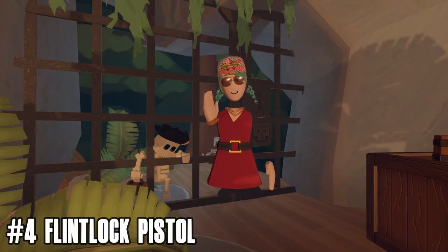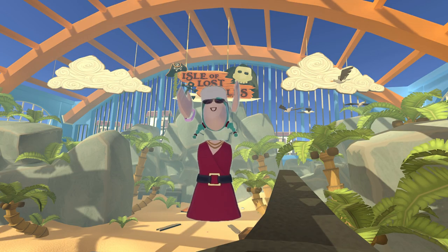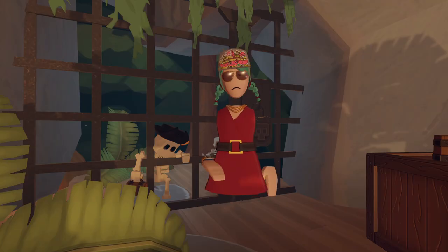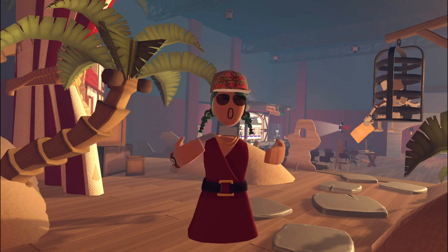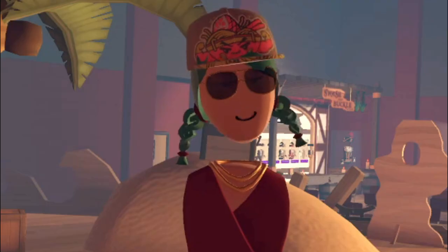Number 4: the flintlock pistol from Isle of Lost Skulls. These are amazing — you can throw them up in the air in an epic gunslinger motion to reload them. The smooth brown handle is extremely comfortable to hold, and they are guaranteed to take out any pirates in your path. This gun also gets bonus points for being readily available, and because no one else wants it, there will never be any competition when grabbing yourself a flintlock pistol.